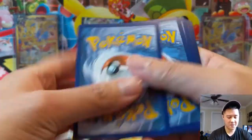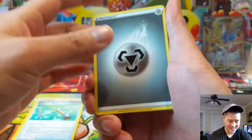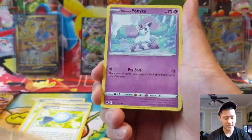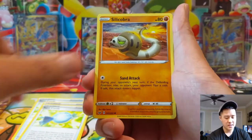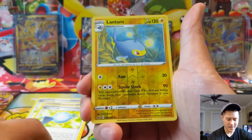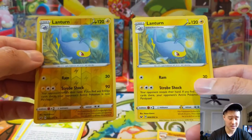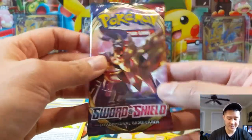This is turning out to be a very poor opening — let's get something good please. Got Hitmonchan — still a big fan of that art. Another Rare Candy. Scorbunny. We would also like some more Professor's Research; I think I only have one so far, which is pretty surprising considering how many packs we've opened. I think we're good on Lanturn as well. All right guys, last pack — this is a little bit rough.